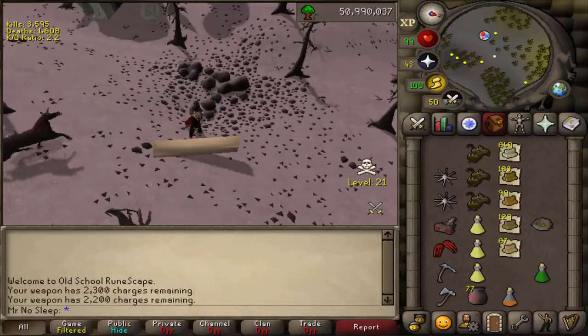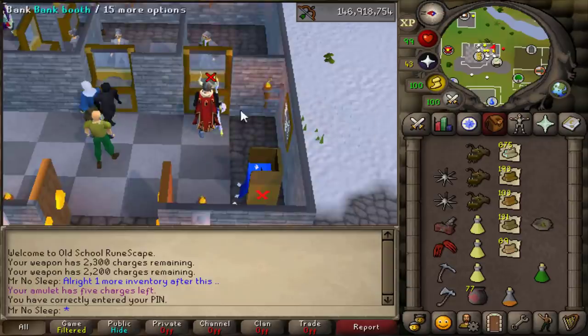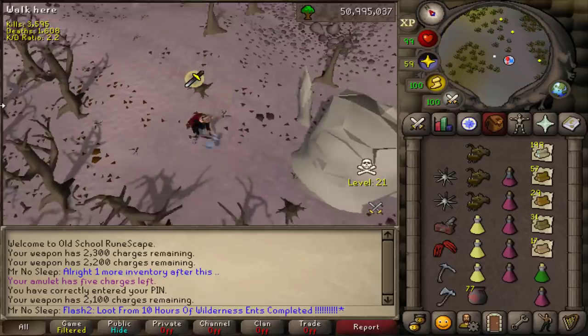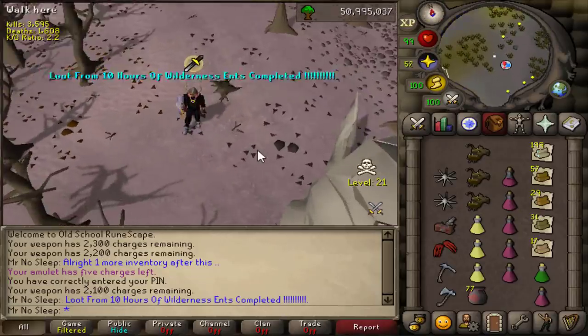Looking at my inventory I'm not sure why I brought a pickaxe — maybe as an anti-PK weapon, you never know. We're left with just one more inventory to do. We got a decent amount of bird nests — close to 15 of those — and overall this was a pretty laid-back experience; I was able to multi-log the whole time.